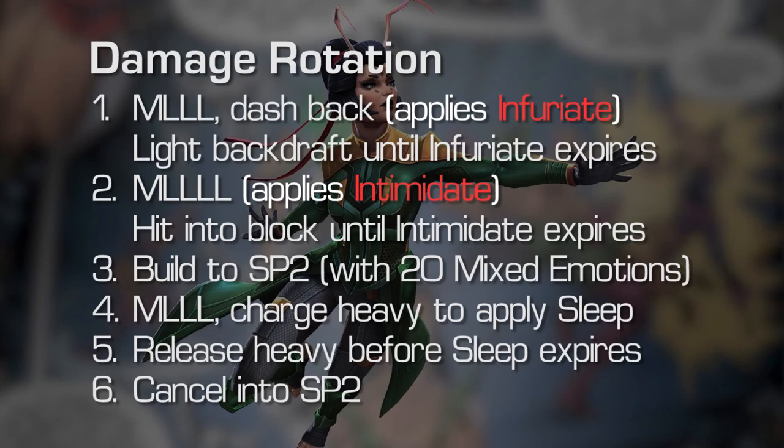Either way, in step 3 you want to build up to that special 2. You can repeat steps 1 and 2 if you're not already at 20 mixed emotions. Once you are at 20 mixed emotions and you have your special 2, do a medium, light, light, light, then immediately start charging your heavy — this is going to apply the sleep passive. Before the sleep expires, release your heavy and cancel into the special 2 for the big damage. One note about step 4: if your intimidate debuff is on cooldown, stick with the four-hit combo then start charging your heavy. If you have intimidate available, you can apply it with your fourth light before charging. The sleep passive applies as soon as charging starts, so in either case there's no danger of the defender countering you. Remember also that sleep is not the same as stun, so Mantis will be able to take full advantage of her rotation even against stun-immune opponents.